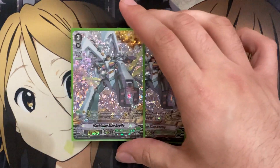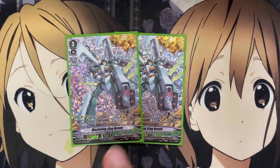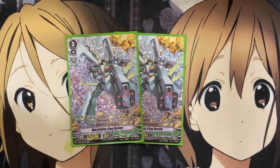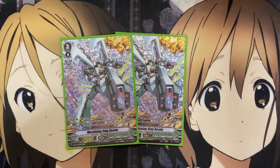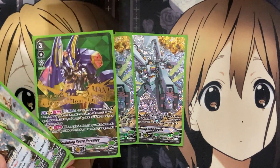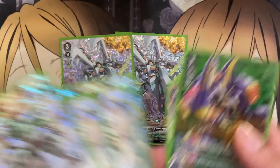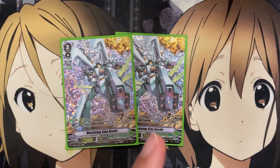I also run two Machining Stag Beetle. On Vanguard or rear when placed from hand, Counter Blast 1: call up to two cards from your soul to rear as rest, and if this unit was placed on Vanguard, it gets the original power of all those units called. Calling them to rest isn't a big deal because you can re-stand them with Spark Hercules. You'll build up your soul with plenty of machining units that you ride and then call them back out onto the field, setting up your machining for boosts depending on which ones you call out.